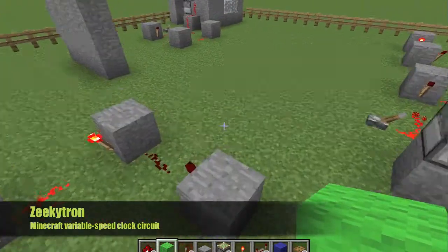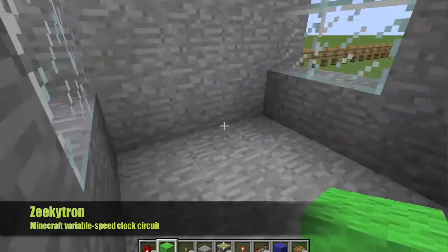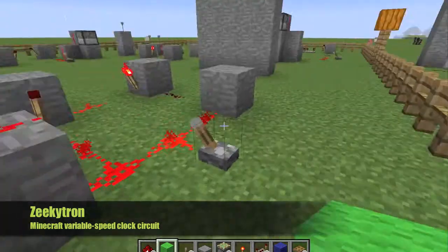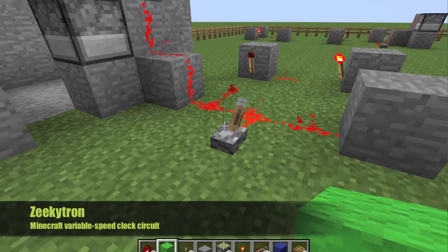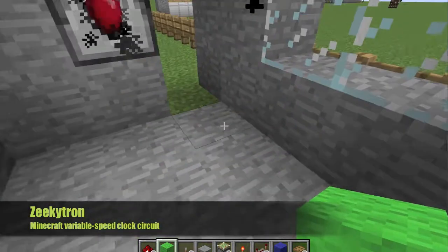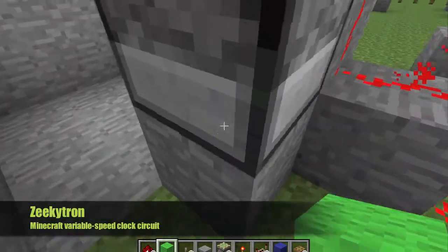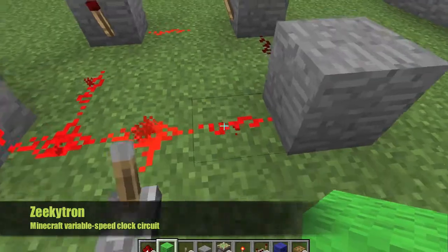Now, I'm going to show you a dropper. This is a dropper with a clock circuit. The dropper doesn't shoot the items out — it spits them out. It is useful for trading because then you don't have to place down or chuck whatever item you have.